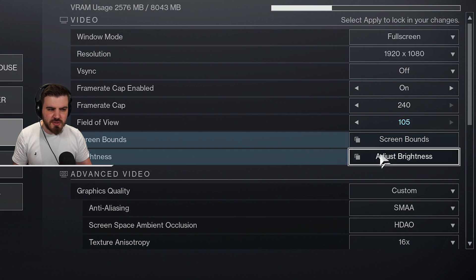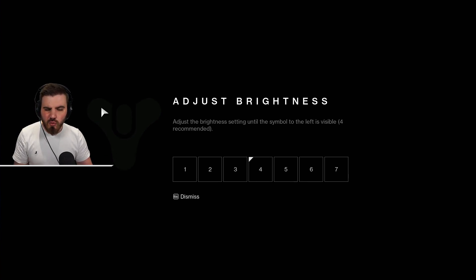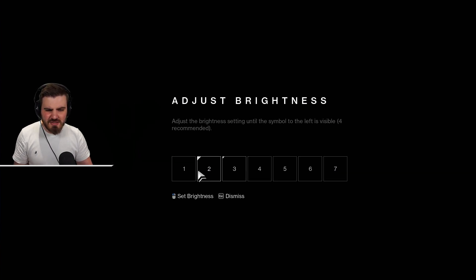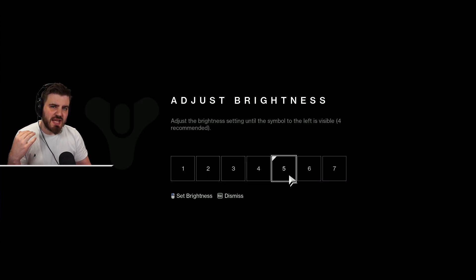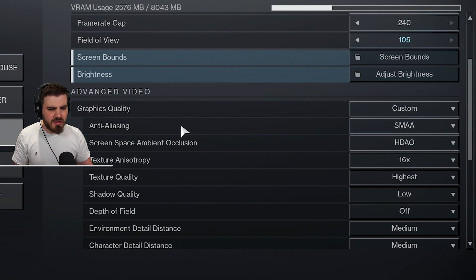Screen Bounds and Adjust Brightness are personal preference. Screen Bounds just sets your screen bounds so there's not much to do there. For Brightness, I go one above the recommended in pretty much every single game — I find the default or recommended brightness is always a bit too low on my monitor. Adjust it to make things visible; it will give you overall better visibility in the game.